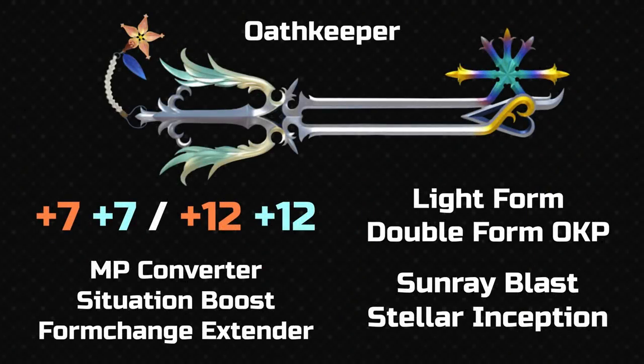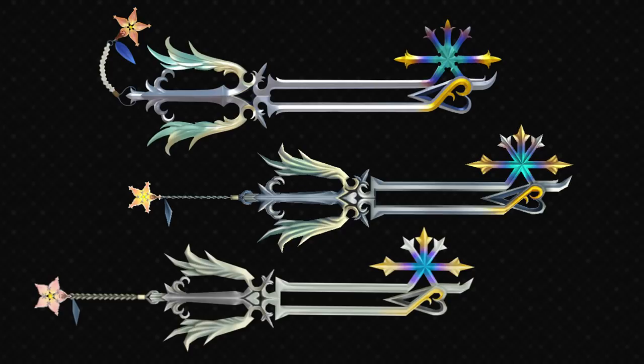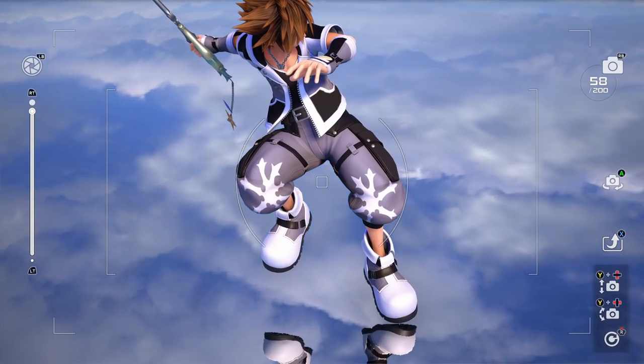Now we are getting into DLC territory, and the first of these is our good friend Oathkeeper — back again. The design is pretty much the same as KH2, taking all the cues from that and just making it look a bit more updated. However there is one thing — the teeth have changed a little bit. They've got a slightly fleur-de-lis, just a more curly tip to the ends. I guess it looks a bit more like a plant. I don't really care for that but it's just a very small detail. Otherwise yeah, it's just like the KH2 version.